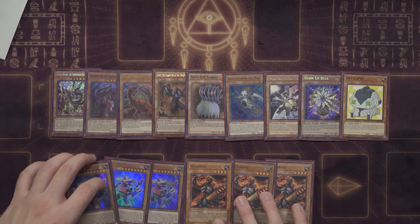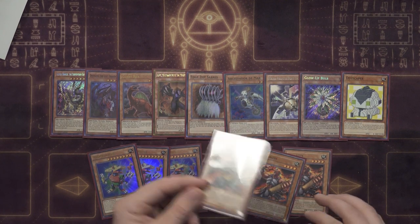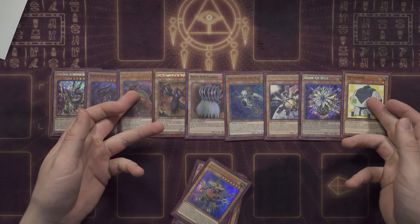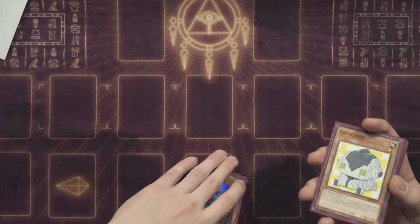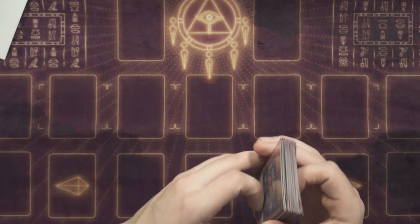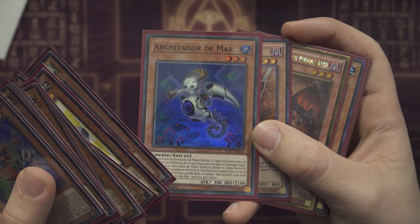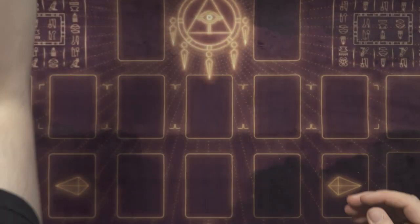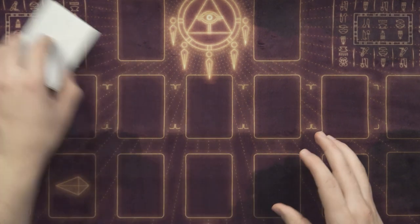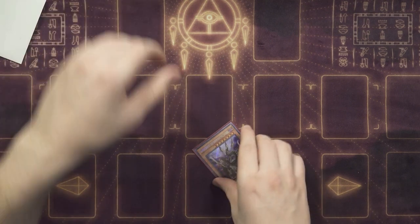Gigantes is a walking Heavy Storm when destroyed by battle. I hate playing three, but you have to because searching Fossil Dyna is so crucial — if you lose all your Gigantes, you can't search Fossil Dyna. They can trigger off a lot of good effects, especially with Dotscaper and Giant Rex, which are absolutely amazing. Glow-Up Bulb mills a card too. This list is 41 cards — I added Sea Archiver as the 41st just to bump the count over 40 to spread ratios out more, making some one-ofs like the BAs a little less likely to see.